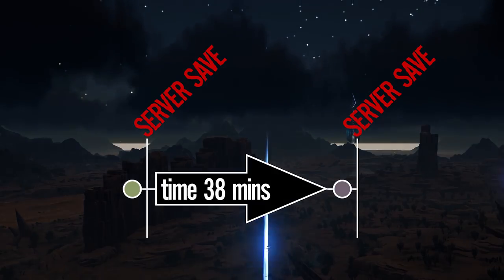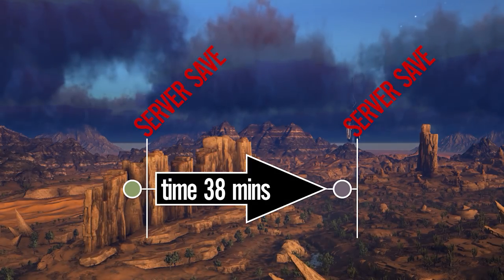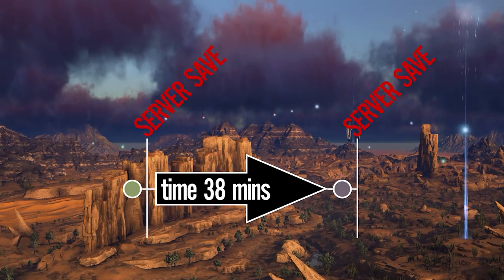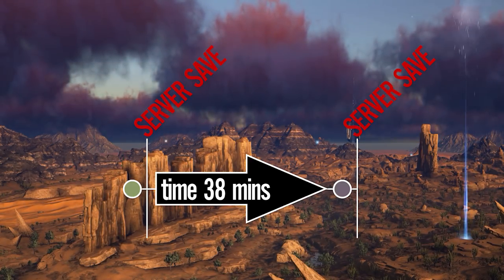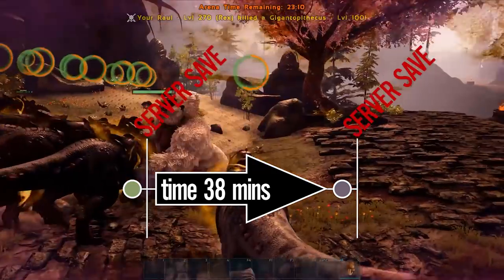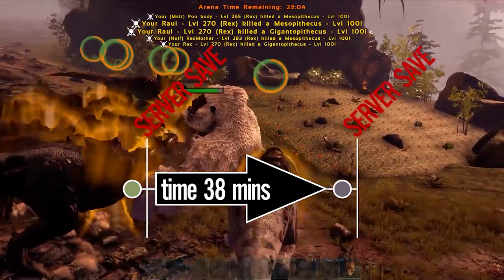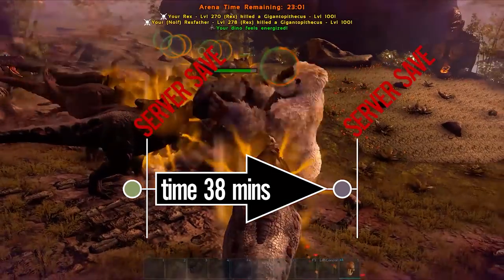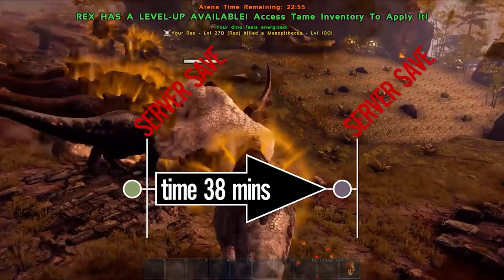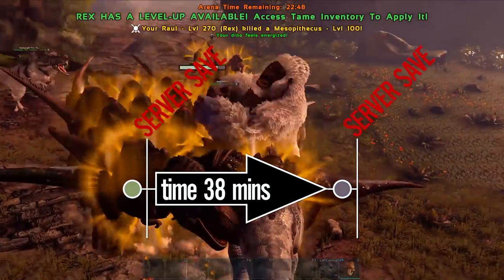There is nothing official from Wildcard on this that I could find, as they like to keep things close to the vest to prevent possibly helping out these exploiters. But from my experience doing these hundreds of times, the longest time I've personally seen is 38 minutes, which is the time between the two server saves. So every 38 minutes the entire world of that server is saved. If you get something into your inventory inside this 38-minute window, you have to wait until the next server save before you can transfer out with it. This does not mean you have to have the item in your inventory for 38 minutes — you can pick something up just one second before the save and you will be able to transfer out with it, which is why the 30-minute theory is only partially wrong.